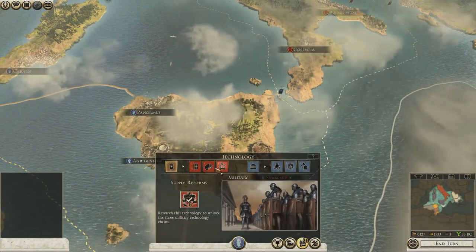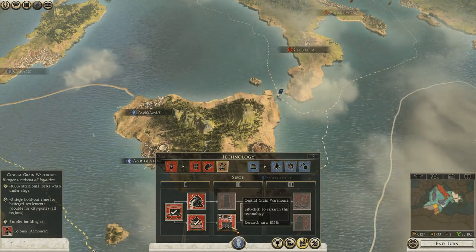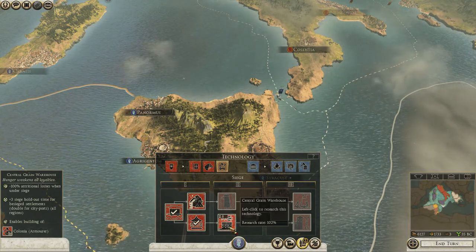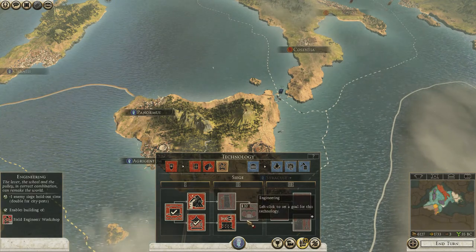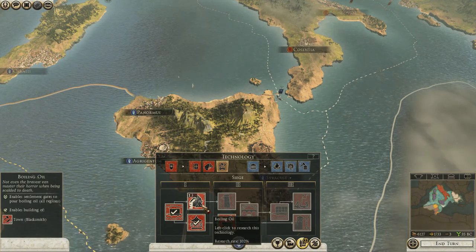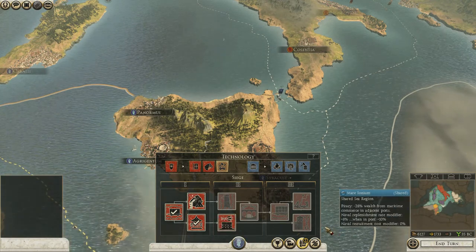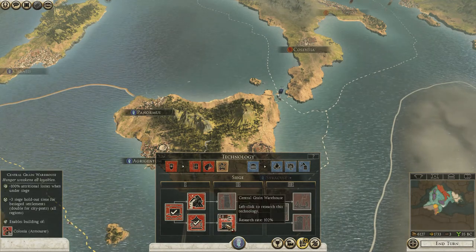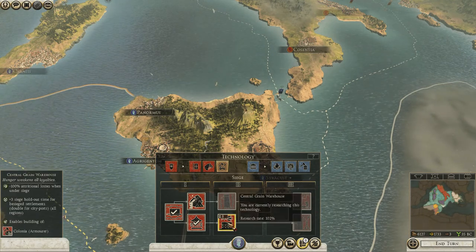Technology. Let's do more siege things. Minus 100% attritional losses when under siege - that would be a really handy one, because I imagine the counter attack from Rome is going to be quite severe. But then again, boiling oil is cool - I've never actually seen it in use properly before. Let's go with a central grain warehouse - that's actually a really good one. Plus three siege holdout time - let's do that.